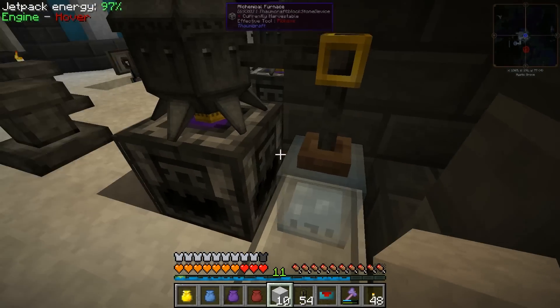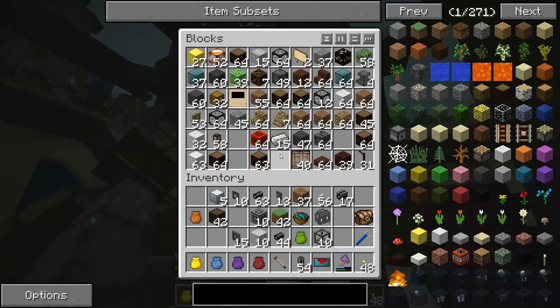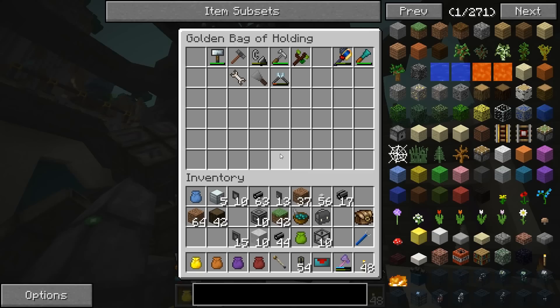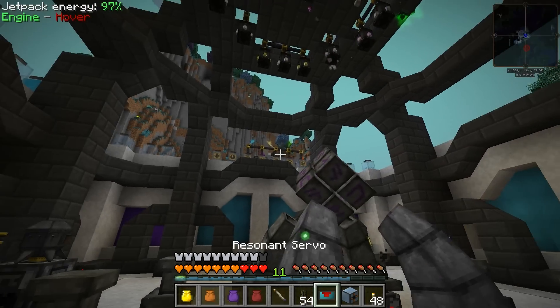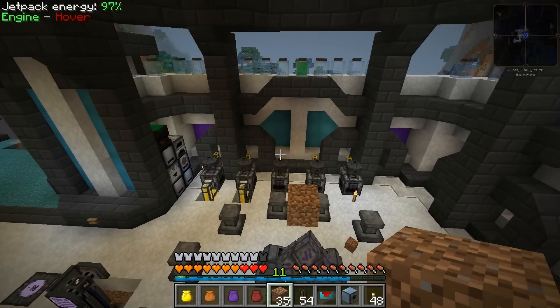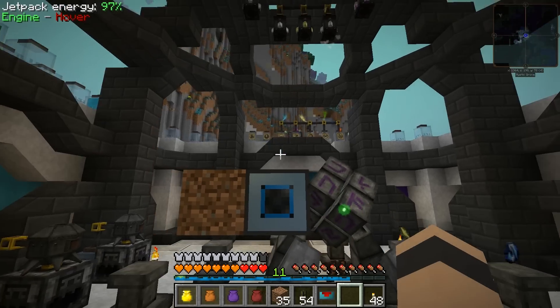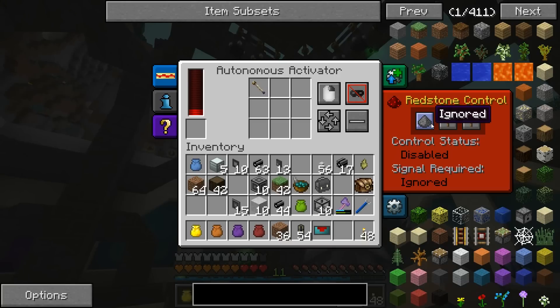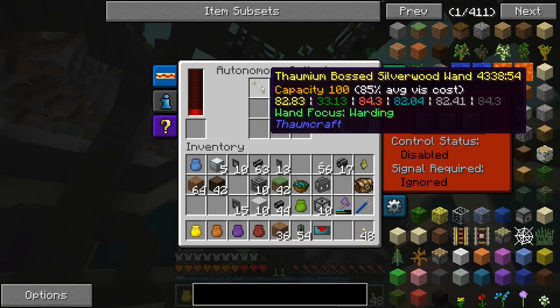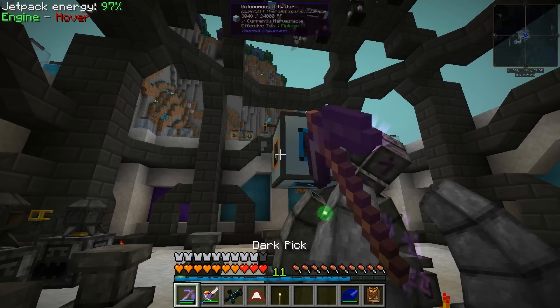We have to right-click on this to start it. Can you do it with an autonomous activator? I think Thaumcraft is designed so that you can't automate it — at least last I heard. So it's right-clicking with our wand in there. It's using power so it's trying to right-click with the wand and it's not happening. Yeah, I don't think that's going to work — you have to right-click on this still. There's no avoiding that. One problem that will also happen: if something fails during the infusion, the system's not going to know to replace the missing item.